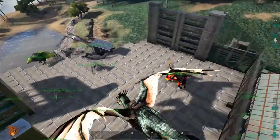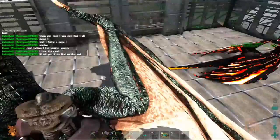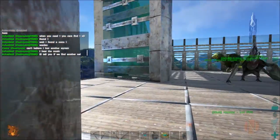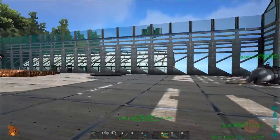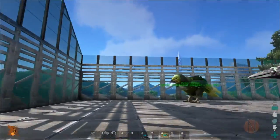All right, now we cut a trip. Quit getting distracted. See, that's what happens with this game - you make a plan, you decide you're gonna do something, and then the game happens and you don't do what you were planning on doing.